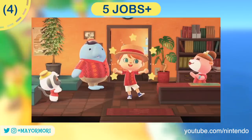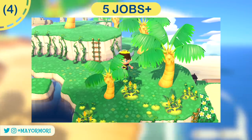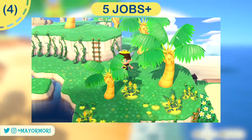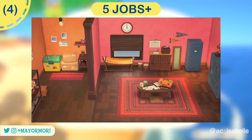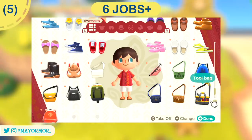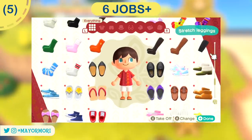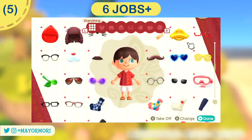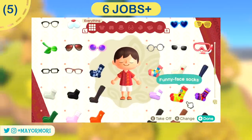After five jobs you'll earn a new DIY recipe — it seems it's a furniture item from the vine or glowing moss set, which is pretty cool. You also unlock some storage space on the first floor of the planning offices which you can use to store items. After six jobs you'll unlock all-new uniform clothing items which you can change into at any time, as well as the DIY crafting bench on the planning office first floor.